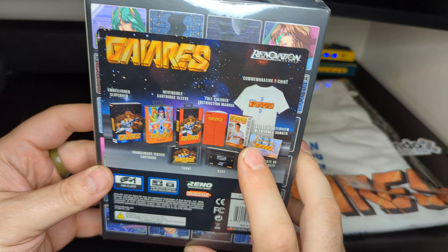Then we've got the interview with James Bunker. For those of you unfamiliar, James was the spokesperson for this game back in its original release in the 90s. They were able to get him to come back for an interview about his experience doing that for the game. That's really cool — I can't wait to read through this. 1991 to 2021 — 30 years later. That's so cool.